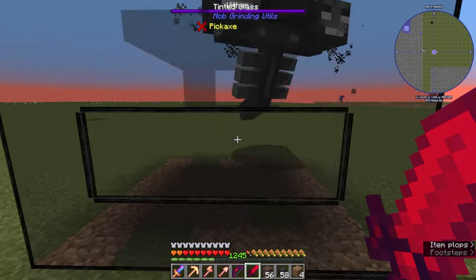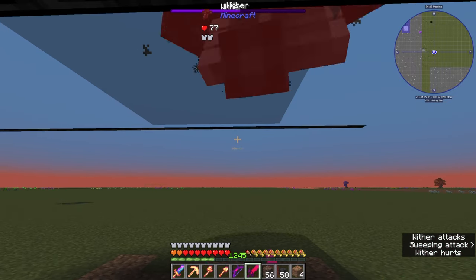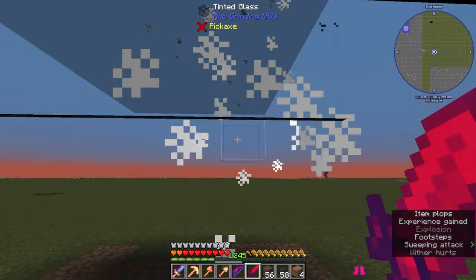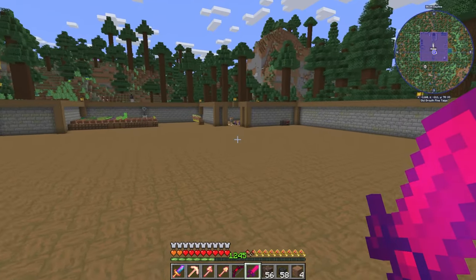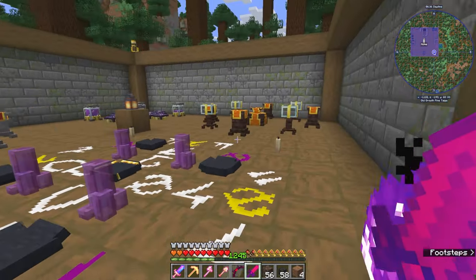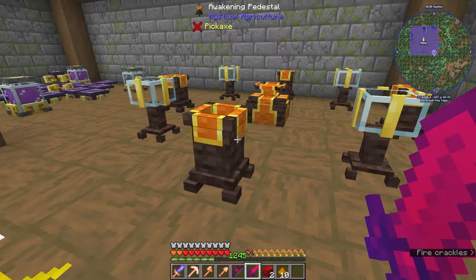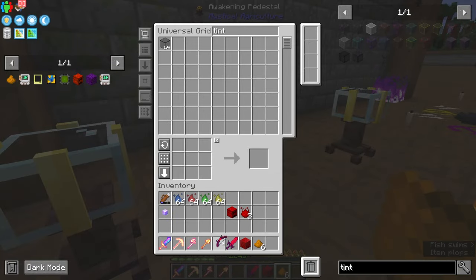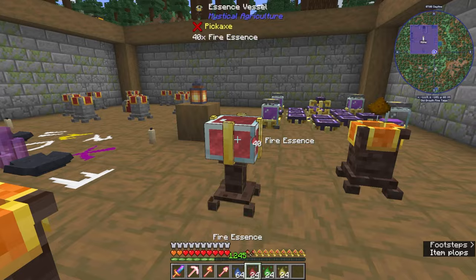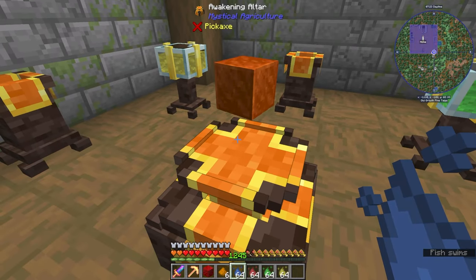It glitched out a bit but thankfully it's all right — this is quite quick to kill. Done! Right, let's head back home. We'll head over to our ritual stuff. That one, need that one — you in the middle, you on the floor. Like so — Mystical Agriculture, give me some more of this stuff, and there we go, we have a weakened block already.